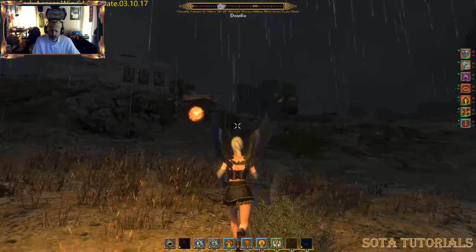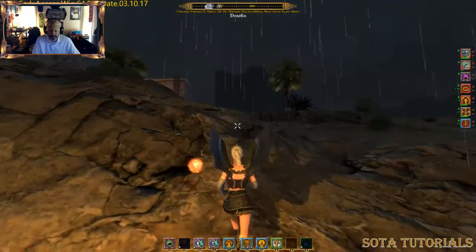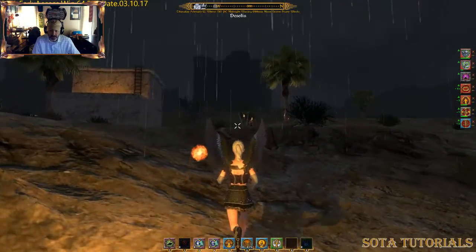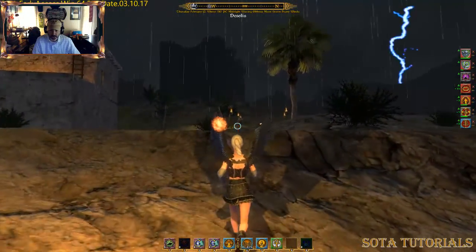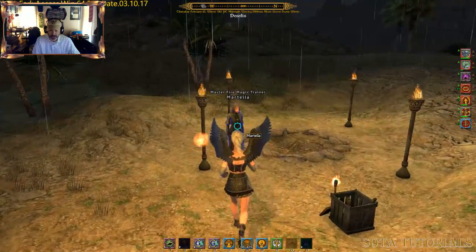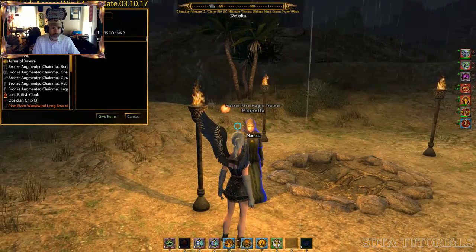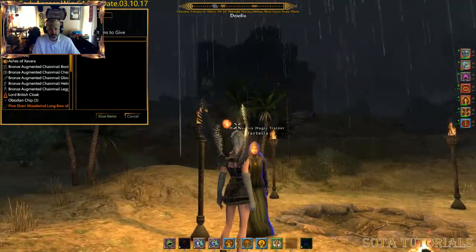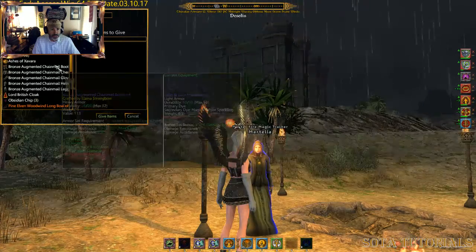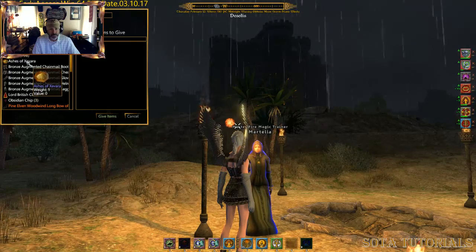You can see the big fortress in the back there, the big library stone place — whatever that is. Martella is right there. Do you see her starting to glow blue there? Lightning looks good. So here she is, let's go up and talk to her. Oh, she already knows — she's popped up a trade window. So what I want to give her is the ashes of Savera, the fire lord that we killed, so I'm gonna give that to her.